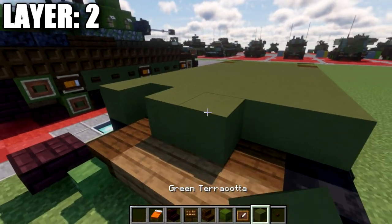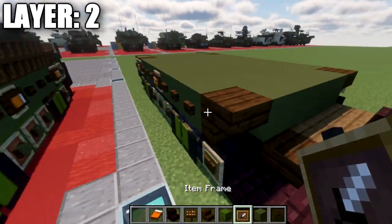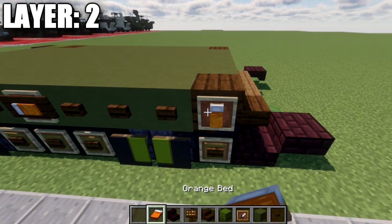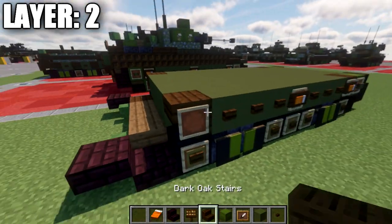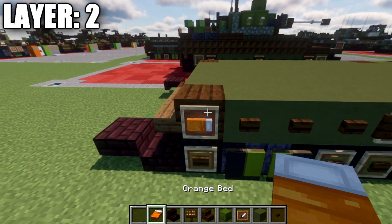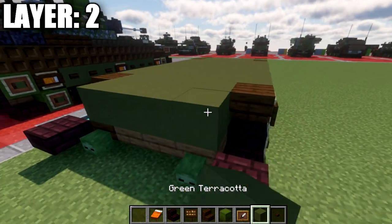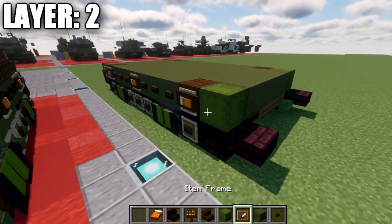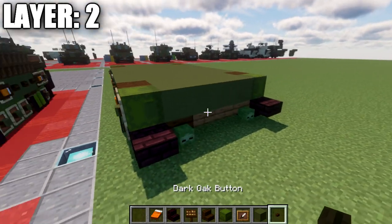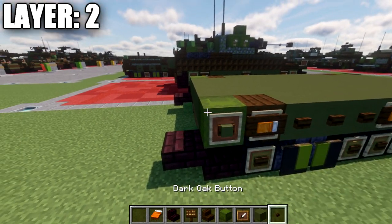Place a row of four green terracotta across, a dark oak upside-down stair on both sides, an item frame, and an orange bed rotating to face the front. Same on the other side. Then place a row of four green terracotta across, a green shulker box on both ends, and item frames with a green terracotta block and dark oak button on each side.